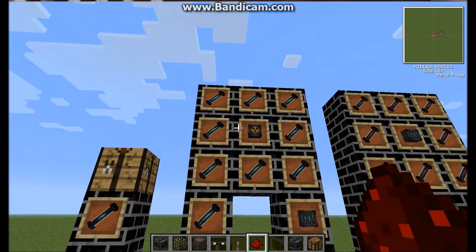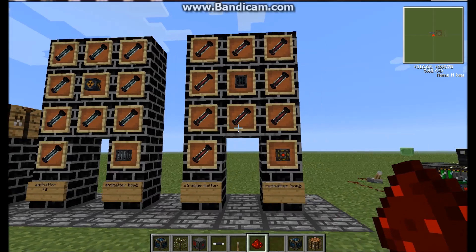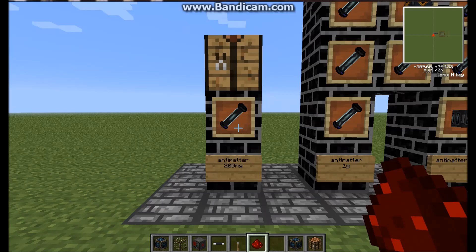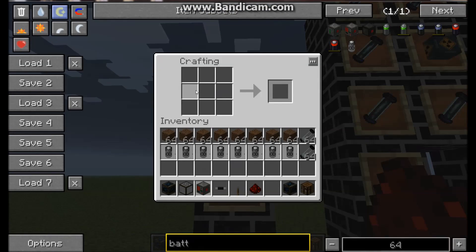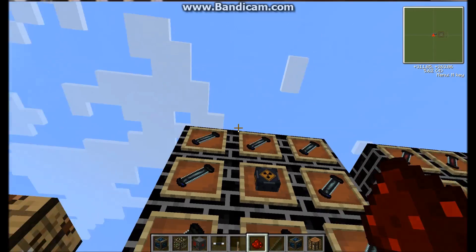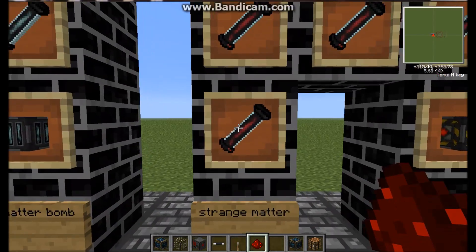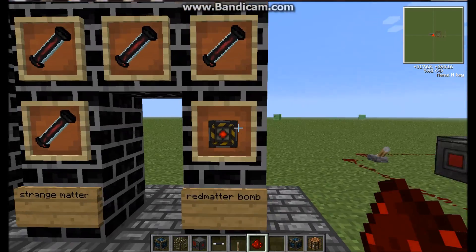The first thing you're going to need is an anti-matter bomb to make the red meta bomb. To make that, you need 200mg of anti-matter, and then you put five of them in a crafting bench — here, here, here, here, and here. I'm not sure if the order matters. That gives you one milligram of anti-matter. Then you put eight of those around a nuclear bomb, and that makes an anti-matter bomb. Then you put the anti-matter bomb in the middle of eight strange matter, and that gives you a red matter bomb.